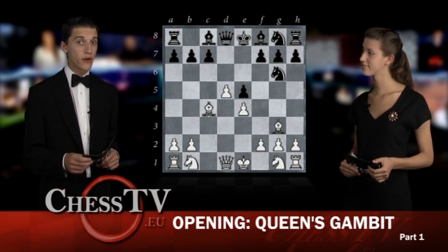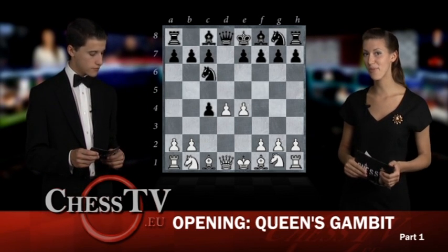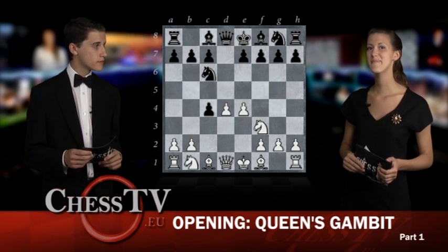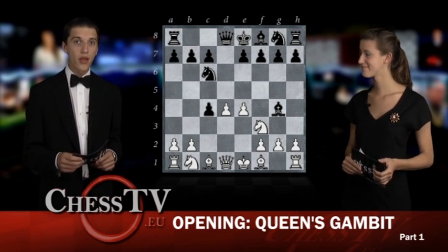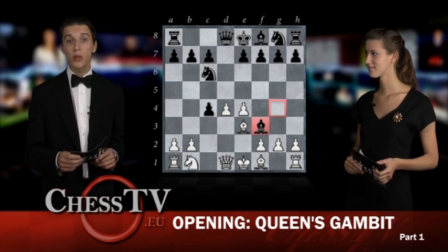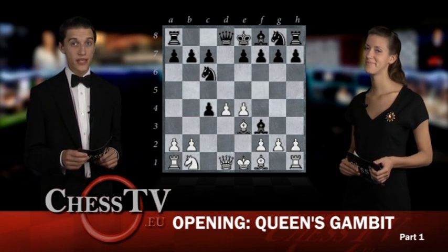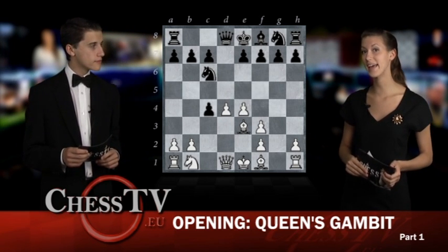After bishop takes on C4, the position is equal. But if White, instead of playing D5, plays Nf3, a different position arises. Black seizes the opportunity to pressure the D4 pawn by pinning the protective knight on F3 by playing bishop to G4. White has to be really careful in order not to blunder here. A move as natural as bishop to E3 will give Black the advantage after a simple capture on F3. White cannot recapture with the queen, since that will lead to the loss of the D4 pawn, and is instead forced to recapture with the pawn, leading to White getting a weak kingside with weaknesses which Black can easily exploit.